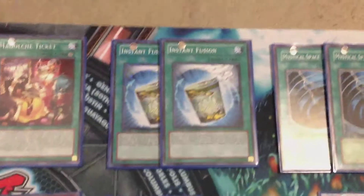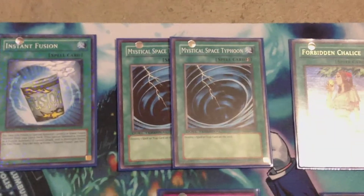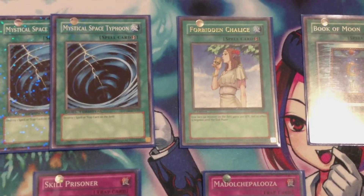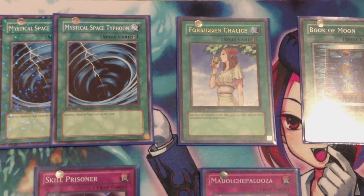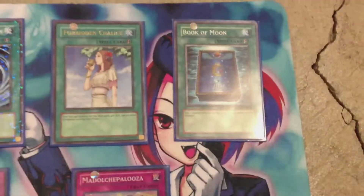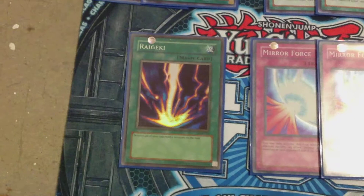For support spells: double Instant Fusion for our Rank 5 Pudding Sess, Mystical Space Typhoon to help clear the way for our guys to get in safe, and Forbidden Chalice for effect negation. This deck is heavily built on effect negation — we don't want monsters like Trishula or Stellar Knights to search. One copy of Forbidden Chalice, along with one Book of Moon, and our final card is the all-powerful Raigeki to round off the spells.